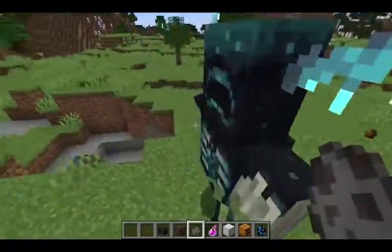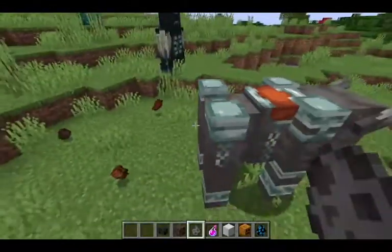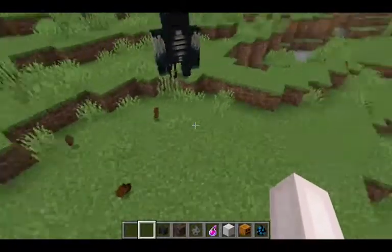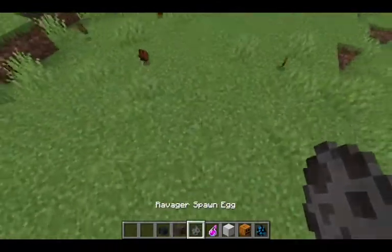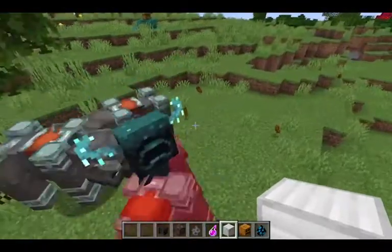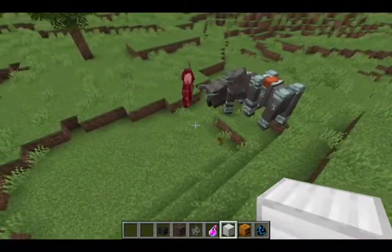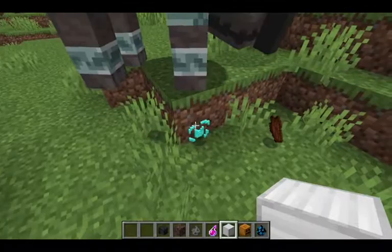Next up we're going to try this mob against the ravager. The ravager isn't even going to start a fight — it's all on the warden. That was even worse. The warden had an easy time with this one. It also dropped something, so check that out.